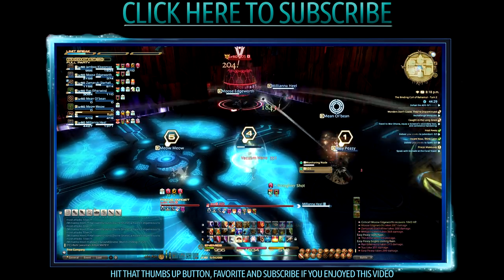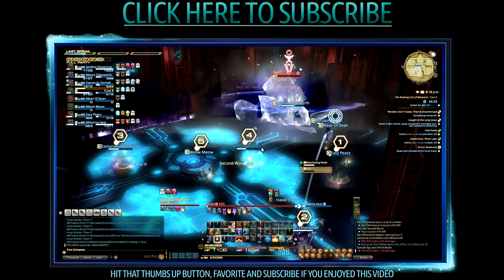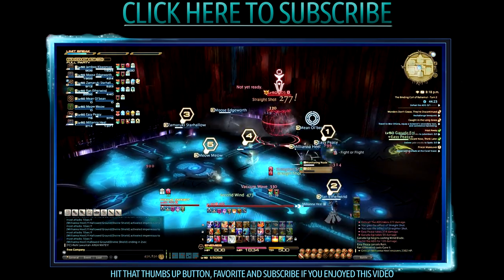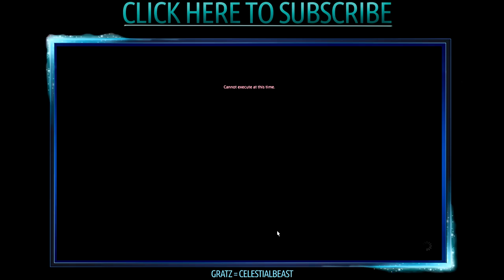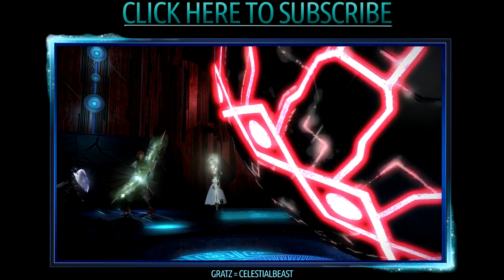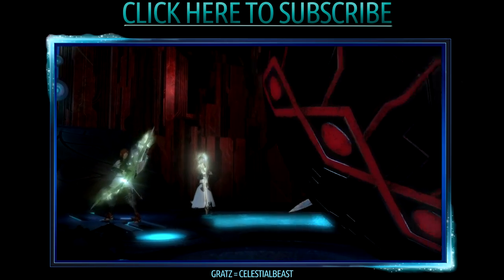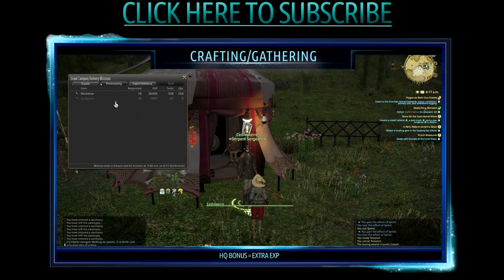Before I go, I have to announce the winner of the 60-day time card for Final Fantasy 14 as I hit 10,000 subscribers yesterday. As you can see on screen, the winner is Celestial Beast — all you have to do is PM me and I will reply with your 60-day time card code. Thanks for watching this video, I wish you the best of luck in the Binding Coil of Bahamut, and I'll see you guys on Monday.